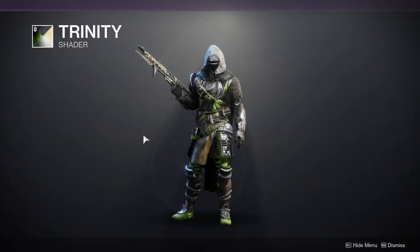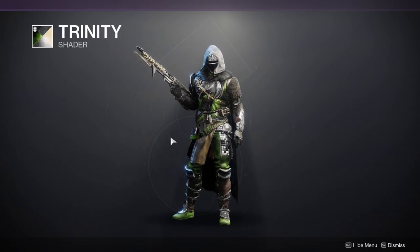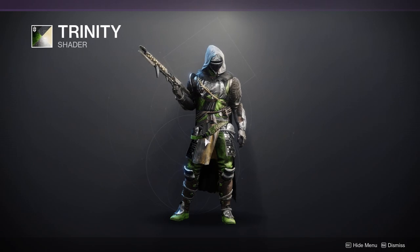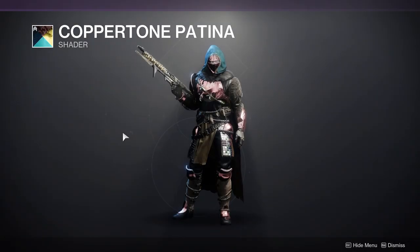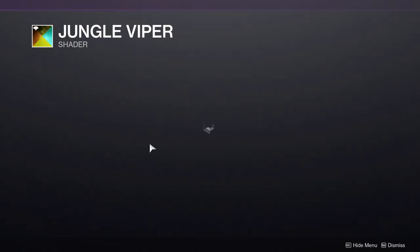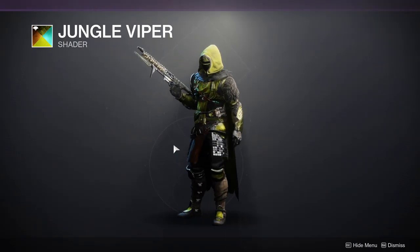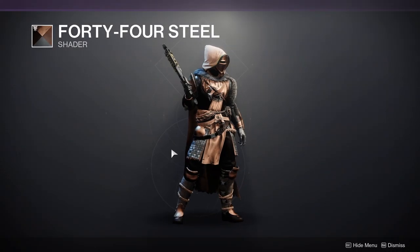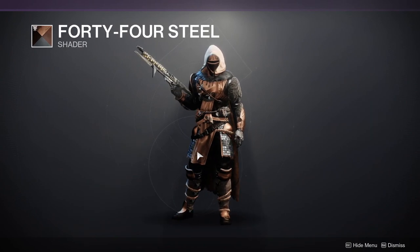Trinity is not a good green shader personally — I don't really mess with it. I mean, it's probably because of the armor set I have on. But if you can find something cool with it, I would love to see it. Coppertonia Patina is a cool shader, I just would never wear it. We have Jungle Viper, which is not a good shader in my opinion — I don't like it at all. I'm not a big fan of yellows. And then 44 Steel, which is a bronze. I don't really care for it too much, to be quite honest.